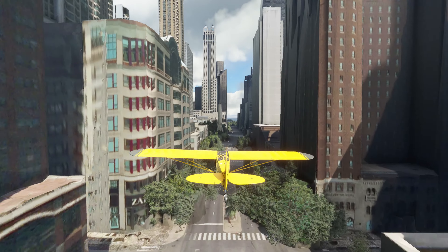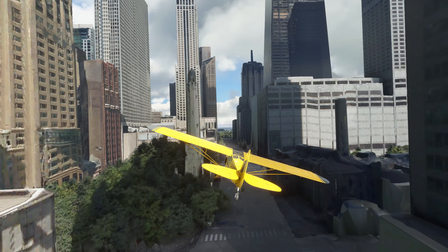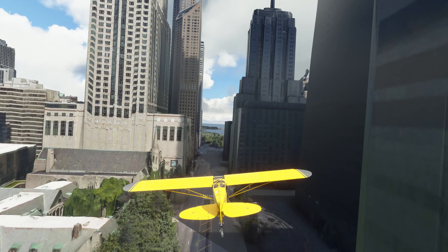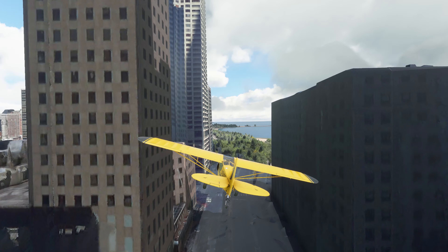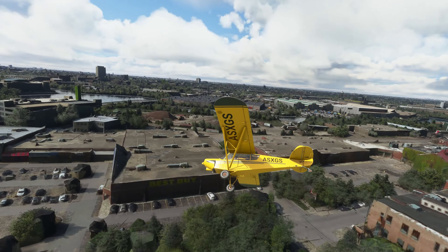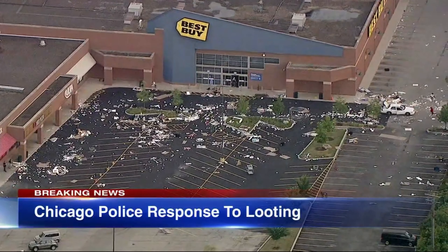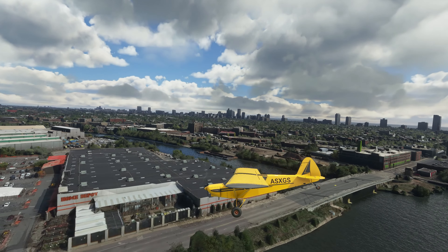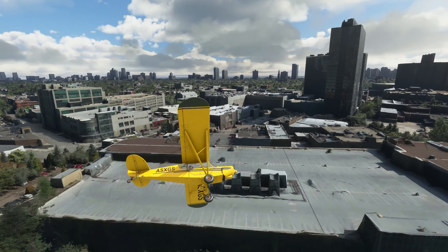You can fly down Michigan Ave, past Water Tower Place, Hancock Tower, and Drake Hotel. Or head north to North Clybourn, a very nice neighborhood that has some recent aerial footage to compare with, though sadly for the wrong reasons. Flying over Goose Island, we can even see the details of the Home Depot and one of the larger Whole Foods in the country.